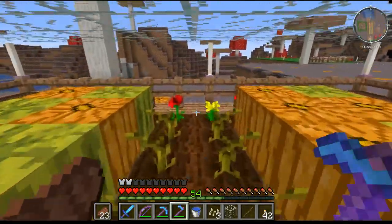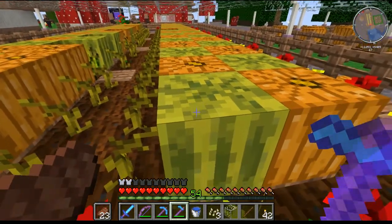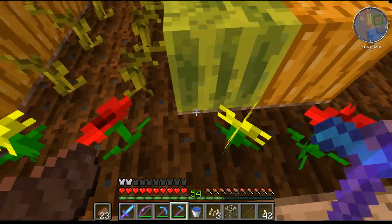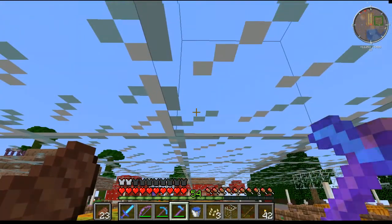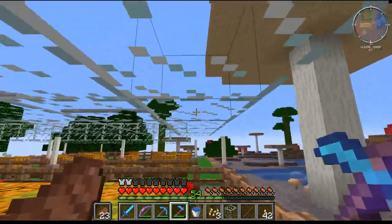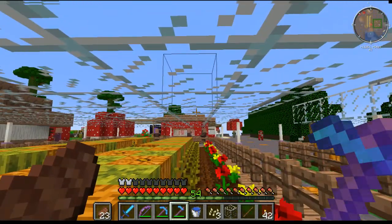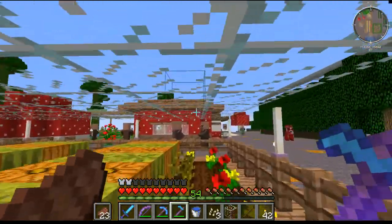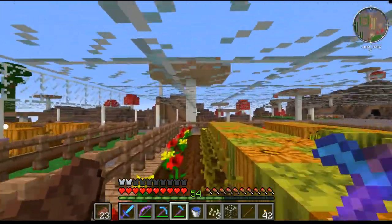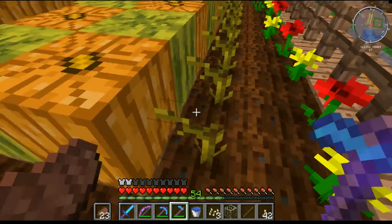One thing that always annoys me about pumpkin and melon farms is if you hit one of these, you tend to pop up in the air and when you come back down, it stomps on your farmland. So I recommend putting a ceiling on it — I put a glass ceiling over the top of this farm. It doesn't have to be glass; it could be bottom slabs. I'd recommend either glass or bottom slabs because you don't want anything spawning on the roof. So even if I try to jump here, I'm not able to jump high enough to stomp on my farmland.